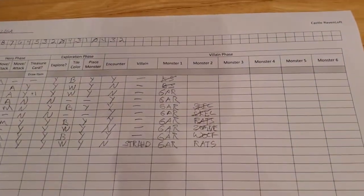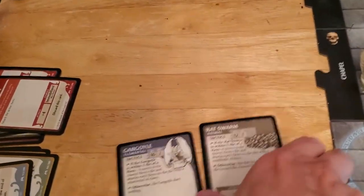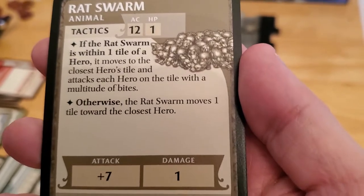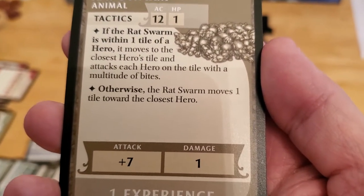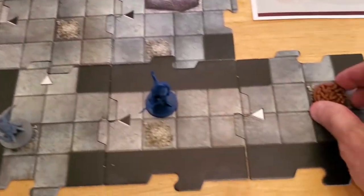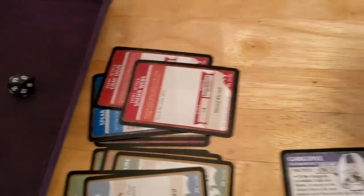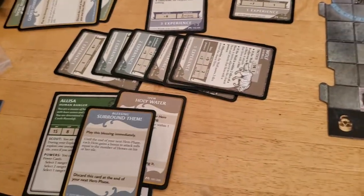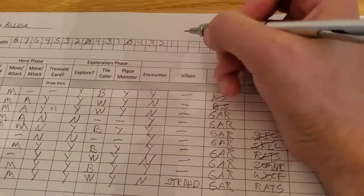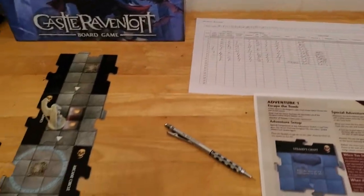Now we go on to our monsters. The gargoyle technically activates and then just instantly deactivates. Now the rats activate — put me out of my misery. If the rat swarm is within a tile, it is, so it moves to the closest hero's tile and attacks; it doesn't have to be adjacent. We roll for the rats — it's a 12, and that's going to be enough to hit because it gets a plus seven, which is a 19, enough to hit Alyssa. So that's 1 damage, now we're down to 1. And that's the end of turn 10. For the most part this game's over, but we'll go ahead and play out turn 11 just so we can be put out of our misery.